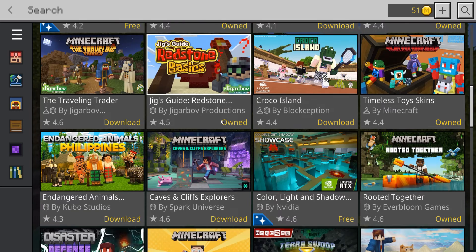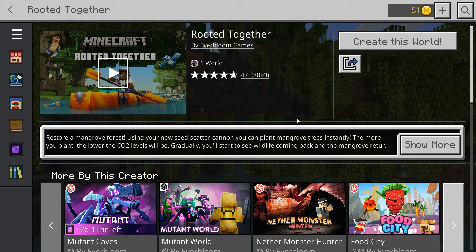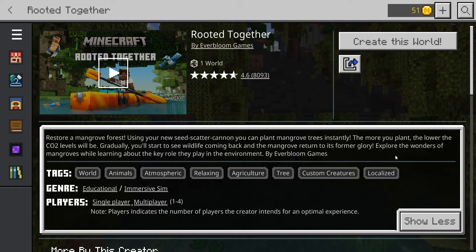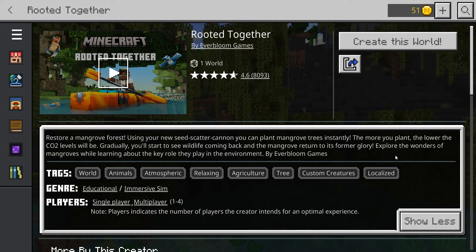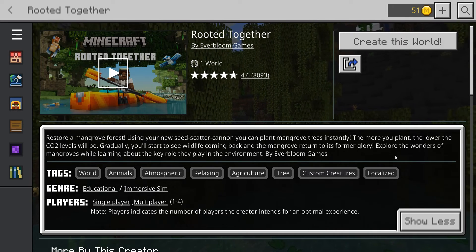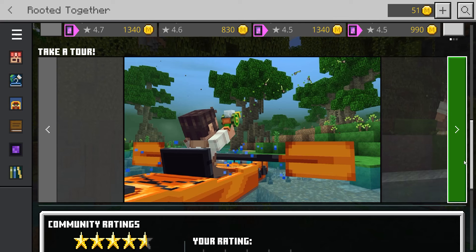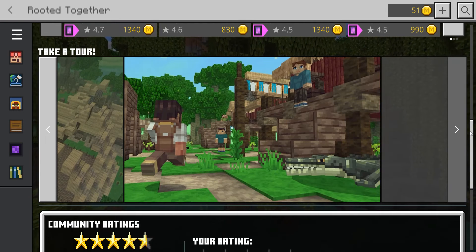Number one, we have Rooted Together by Everbloom Games. It's one world with a 4.6 star rating. It says: restore a mangrove forest using your new seeds scatter cannon — you can plant mangrove trees instantly. The more you play, the lower the CO2; you'll start to see wildlife coming back as the mangrove returns to its former glory. Explore the wonders of mangroves while learning about the key role they play in the environment. Genre: educational immersive simulator, single player and multiplayer up to four people. The teaser looks really good — it even has a texture pack.